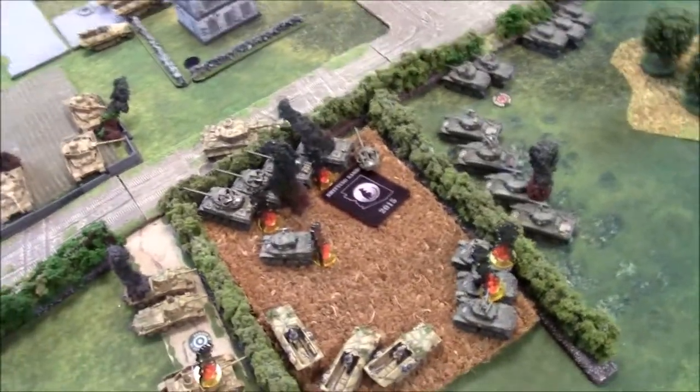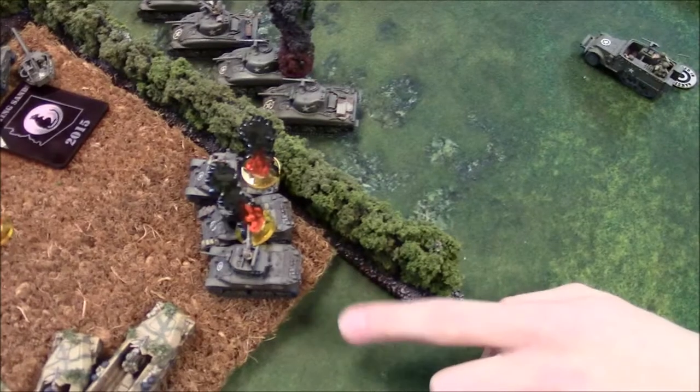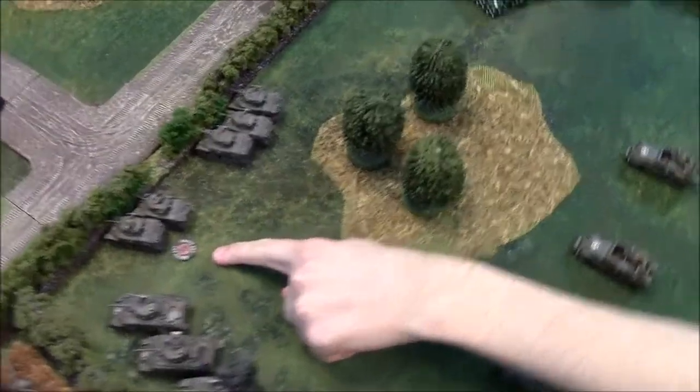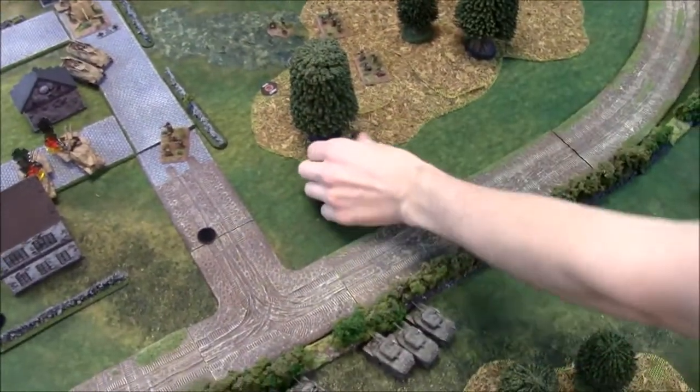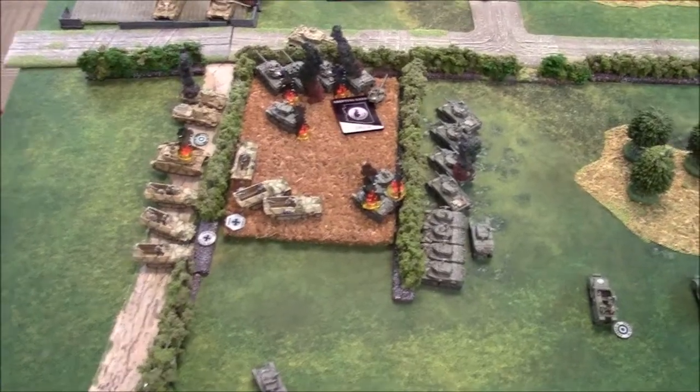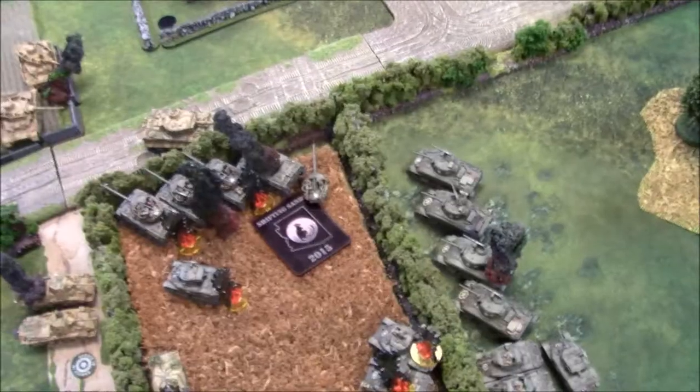American turn five: a Stuart makes a morale check on four-plus — passes. A bailed Stuart remounts. The pinned infantry unit fails to unpin. Movement recap: paras fell back, Stuarts moved up, one Stuart moved over. That's pretty much it for movement.